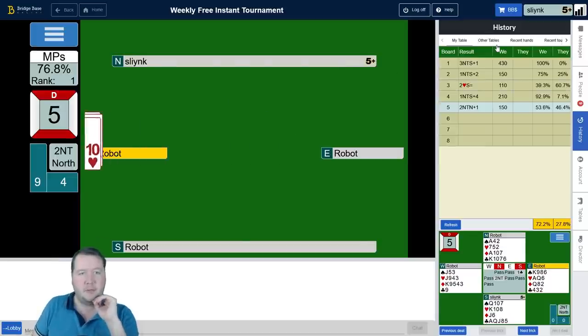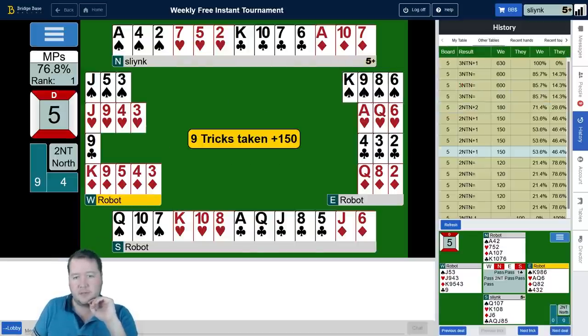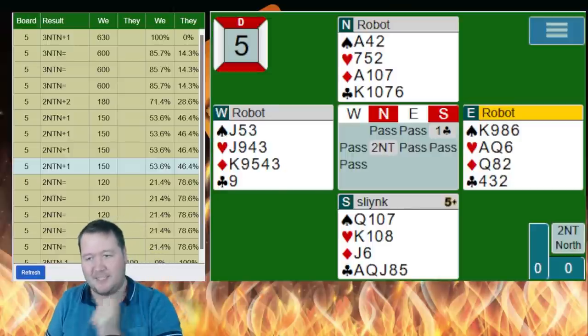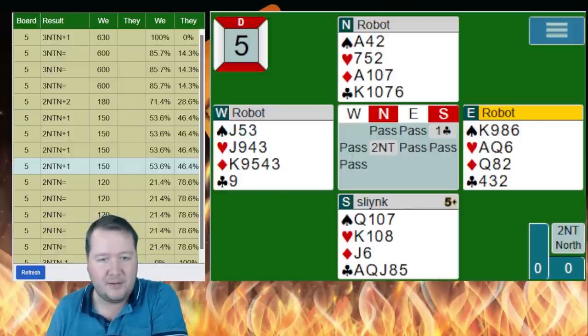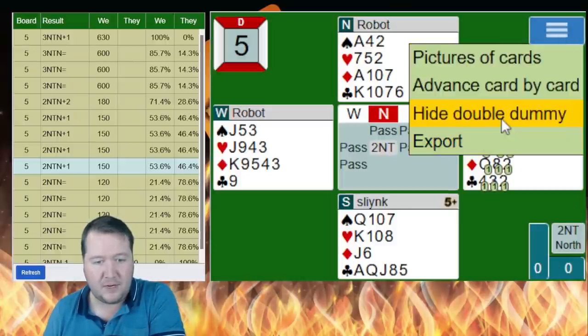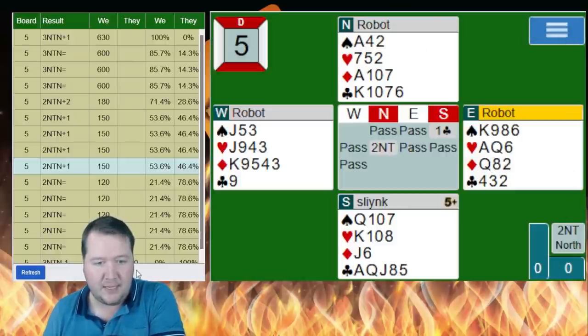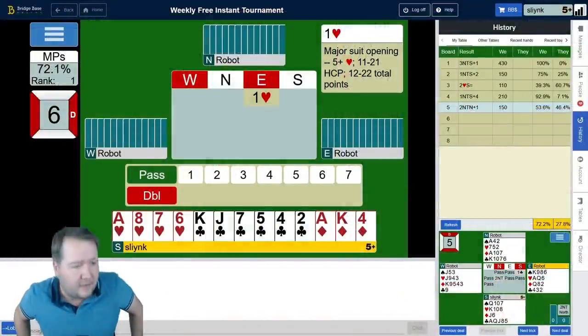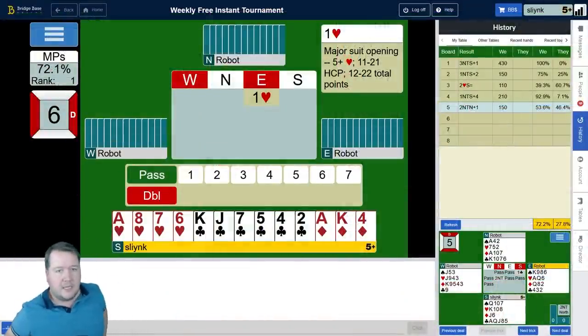53% — two no plus one. A handful of people actually bid it, which is pushy but I get it. You are always cold for nine tricks — that's a pretty friendly layout. I really don't see wanting to be in three no trumps — I didn't even want to be in two no trumps, so everything's valid there.